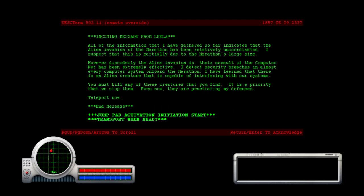If you guys remember Doom and Doom 2 — and I think even Rise of the Triad — at the end of every run you'd have this thing where it's like, oh you've killed 100% of the monsters and found all the secrets. That doesn't really exist in this game, it's much more story-based. All of the information gathered so far indicates that the alien invasion of the Marathon has been relatively uncoordinated — I suspect this is partially due to the Marathon's large size.